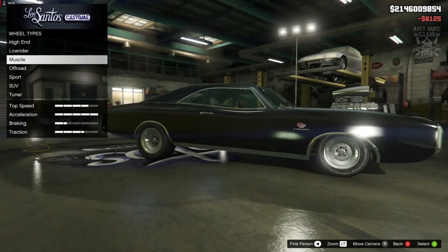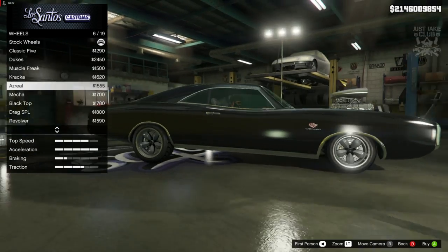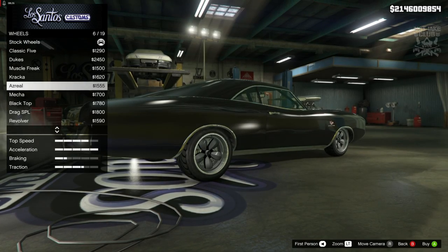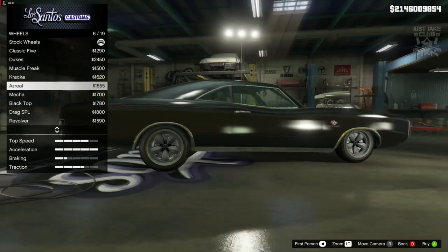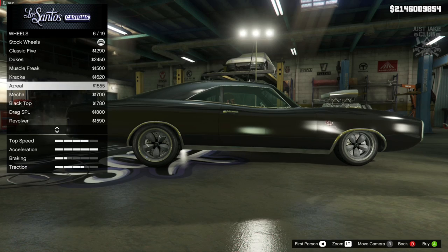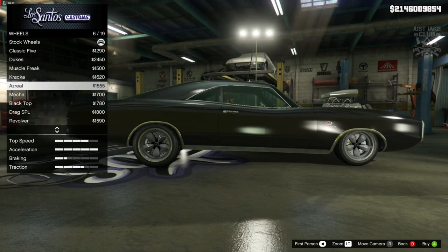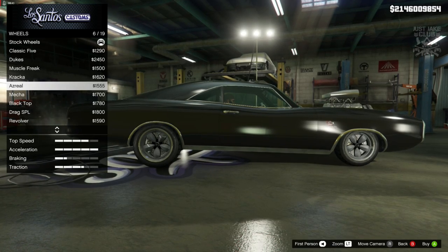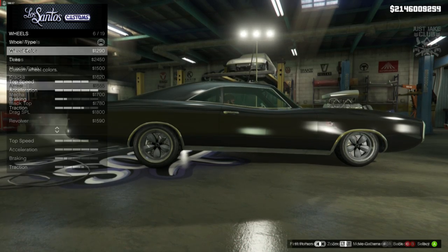Now for the wheels, we're going to go into wheel type and into the muscle category. Then we're going to go down and find these Asriel rims — they look the closest to the 70s Charger from Fast and the Furious, as far as I'm aware. If there's any better wheels we can get for this build, let me know in the comments below because I'd be interested to see what you guys can come up with. I've looked through these countless times and the ones I always come back to are these Asriel rims because I think they look the best.